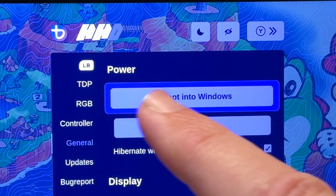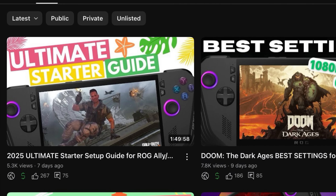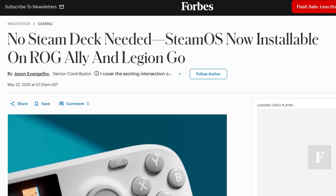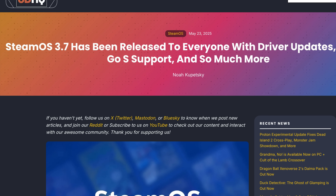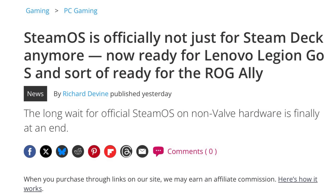My Bazzite dual boot setup guide is in my recent 2025 Ultimate Starter Setup Guide, which is two hours packed full of tutorials — I'll leave a link to that below. I'd love to hear your thoughts on the official SteamOS release. Are you planning to install it or have you already installed it? Stay tuned to the channel as I will be doing a setup guide when it does officially support the ROG Ally and Ally X.